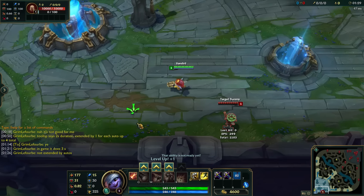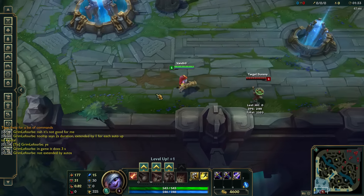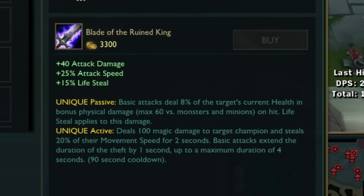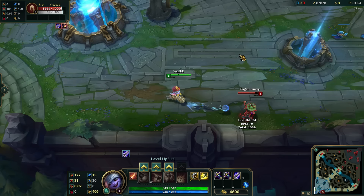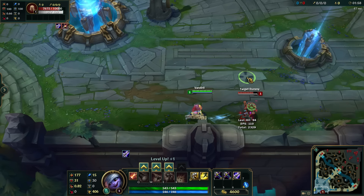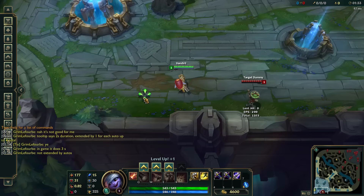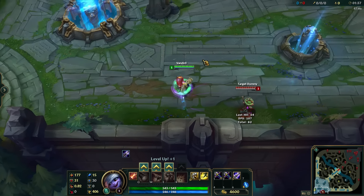There's actually one more thing — the Blade of the Ruined King is also messed up after this patch. The tooltip in-game says the active lasts for 2 seconds, plus you can get an extra 2 seconds up to 4 seconds if you attack the enemy. That is actually incorrect, because in fact it lasts 3 seconds regardless of whether you attack — attacking doesn't make it longer. The tooltip in patch notes seems to be correct.